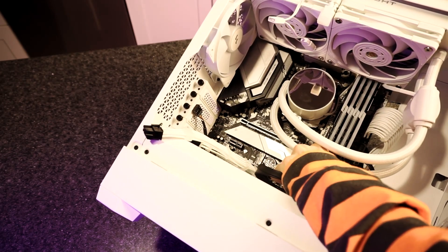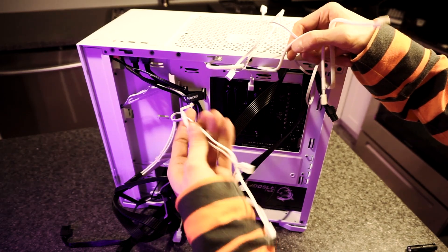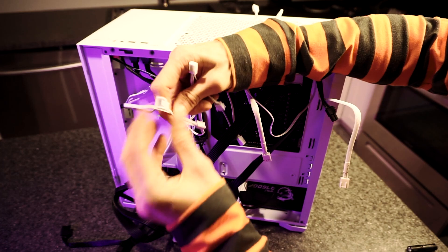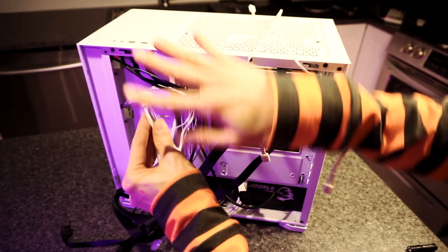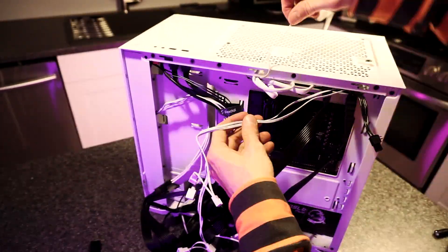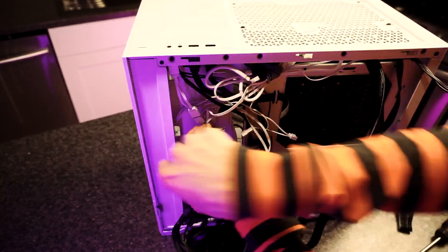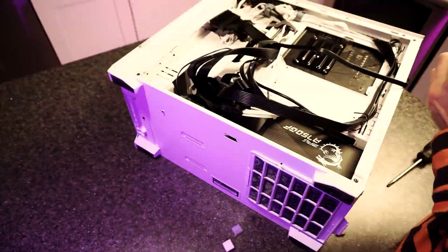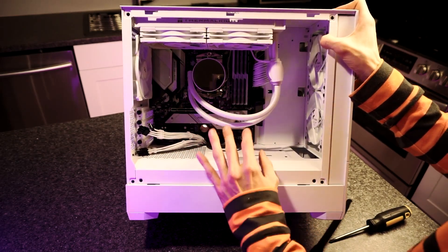We'll plug in the USB 3.0 connection, front audio, and front panel — easy stuff — and we're almost done. Now for everyone's favorite part: cable management. One challenge with this case is all the RGB and fan cables — we have three-pin fan connections that need to be daisy chained, plus ARGB connections that also need daisy chaining, and then the AIO adds more fans and RGB into the mix. The cable management actually went really well. It's not as neat as I'd like, but it was easy to work in this case — lots of cable tie-off points, some built-in omni-tape cable ties in logical locations, and lots of room, which is surprising given how small the case is.